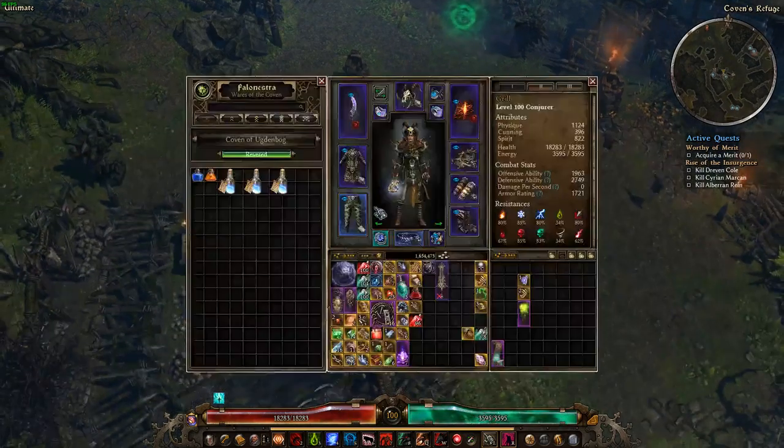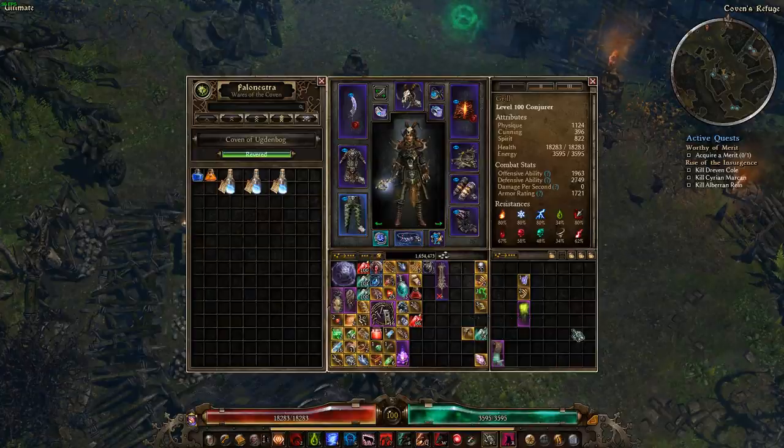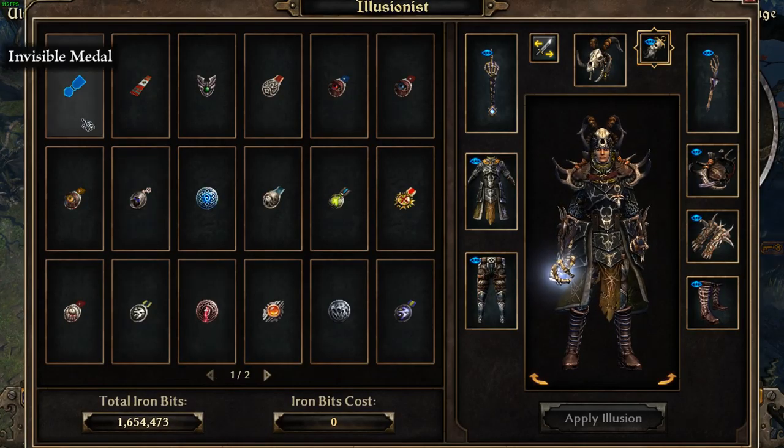We now have the option to make our metals disappear at the Illusionist. Simply talk to the Coven of Udenbog rep vendor and purchase the Invisible Metal Tonic, then right-click it to learn it. The Illusionist will now have the option to hide the metal at will.